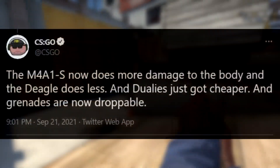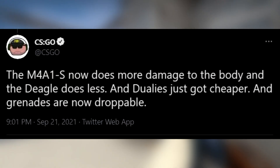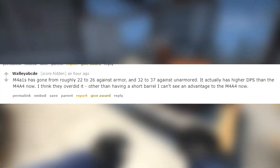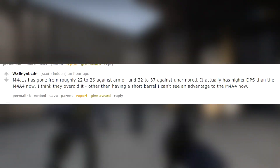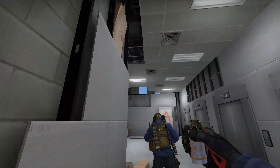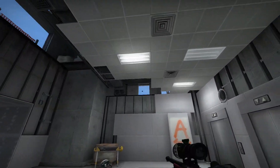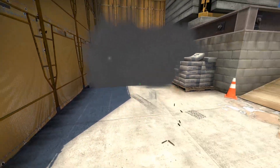The M4A1-S also now does more damage to the body and the Desert Eagle does less. The A1-S now apparently 4-shots to the body. I couldn't find any exact damage numbers on the Deagle, but it is definitely a deserved nerf. A $700 gun that one-shots to the head is already skill-rewarding enough — you shouldn't be able to double-shot somebody to the body and kill them, as that's just insanely OP. So it's good to see this change.